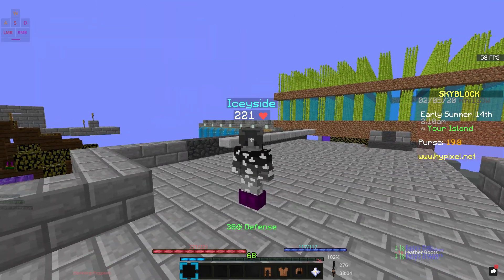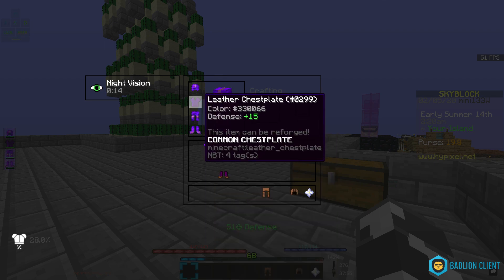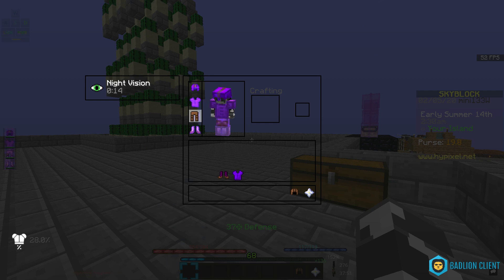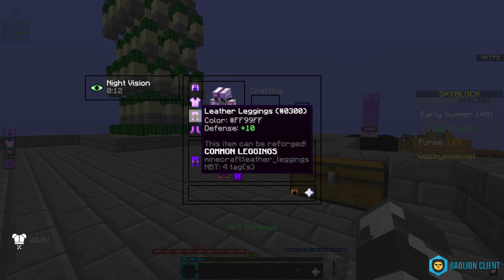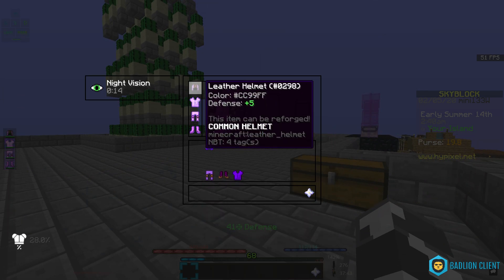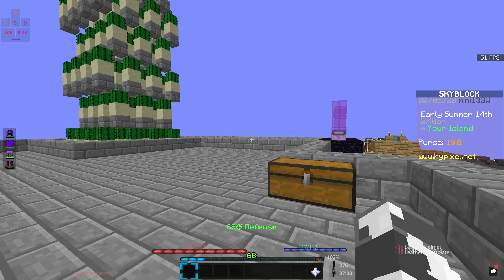I have some dyed leather boots on right now, so I'm gonna dye the rest of my armor. There we go, let's take a nice purple color. Just the helmet left. All right, we have our full dyed armor.